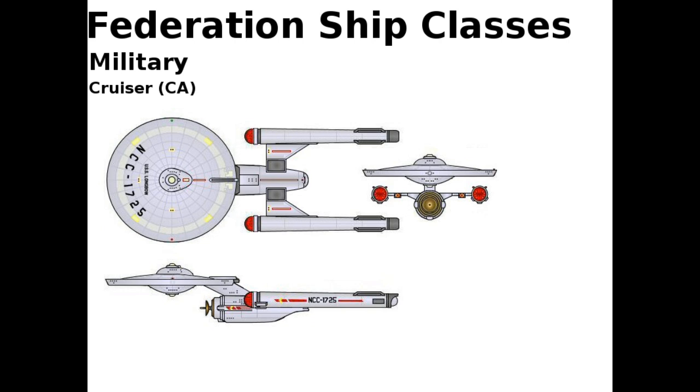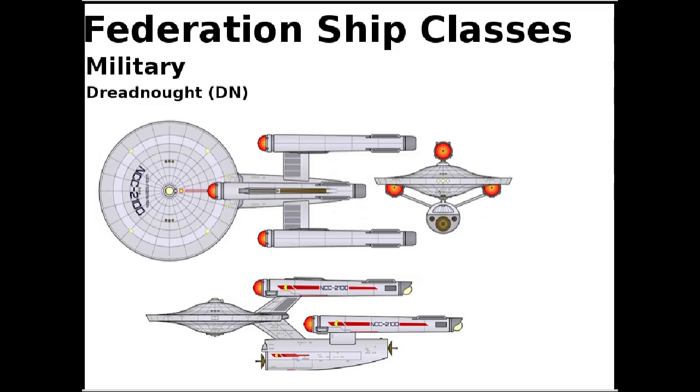And then we have the Dreadnought. It is a larger cruiser designed as the center of a line of battle. These never operate alone — there's a captain and a higher ranking flag officer aboard. The captain fights the ship and the flag officer fights the entire battle fleet. These are not long duration mission ships. They spend most of their existence docked at star bases and battle stations, and it is rare to see these deployed away from such bases unless it's a time of war.